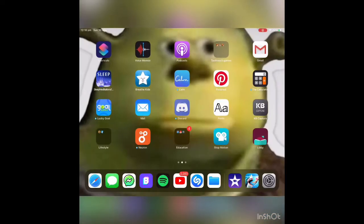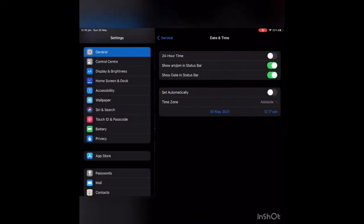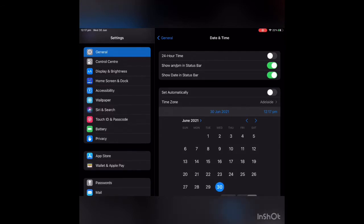Now what you're going to do is exit the app, go into Settings, go into General, go into Date and Time, and put it to next month on the last day.